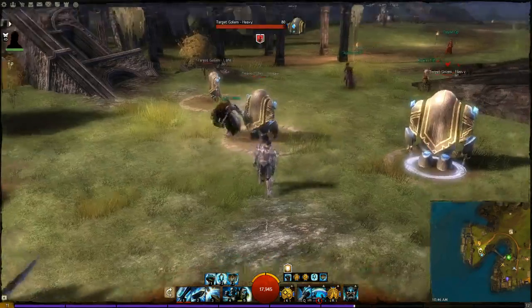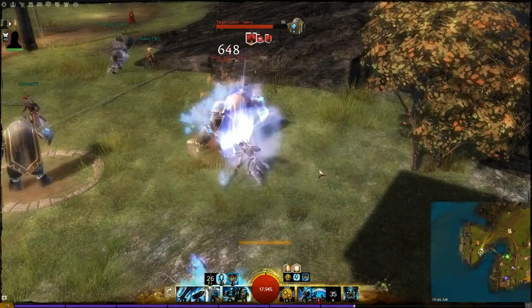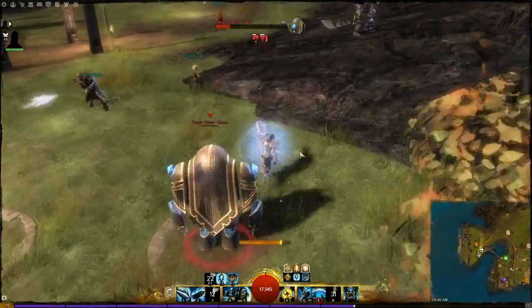Pick any target - you use your bane signet and as you throw it you just go bang bang bang bang bang. It's not the best amount of damage there but you get the point.